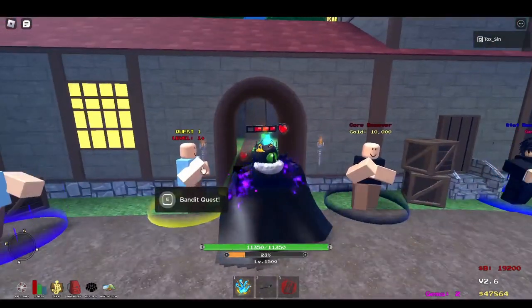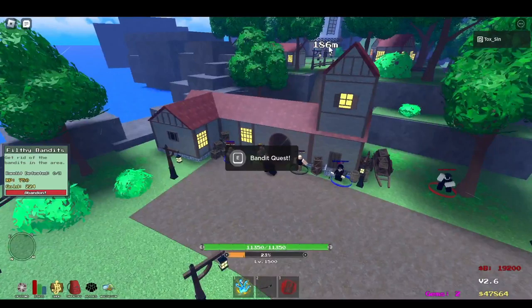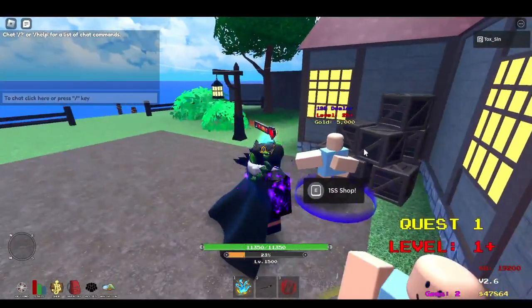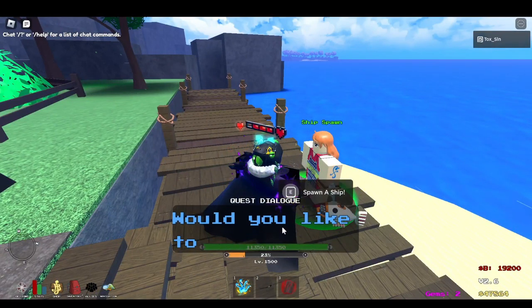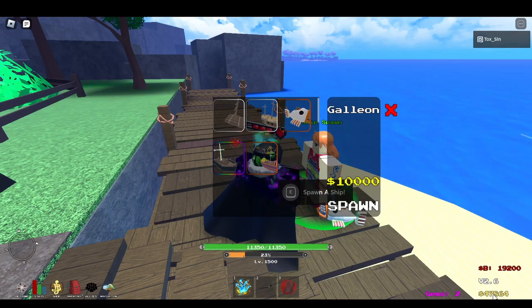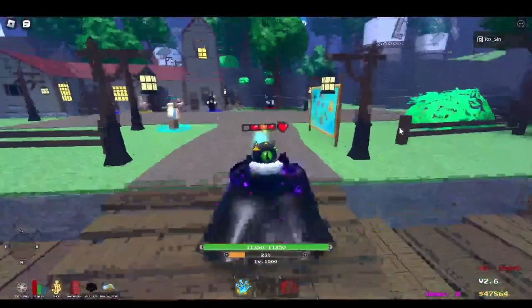There's a quest giver here — he'll show you where bandits are for grinding. If you click on him he says 'You look strong, get rid of some of these bandits.' There's also a one-sword-style shop if you don't have a devil fruit to start with. There's a guy that's always dancing — that's where you set your spawn. Nami over here is the navigator where you spawn your ship. If you buy a ship for 10,000, you only have to buy it once and then you can spawn it anytime.